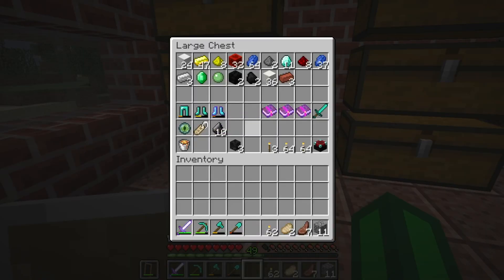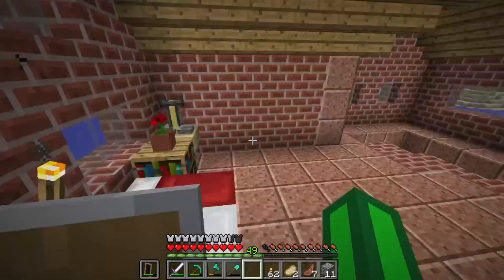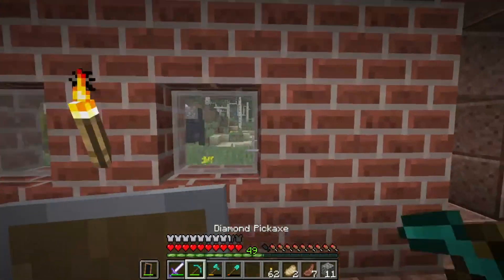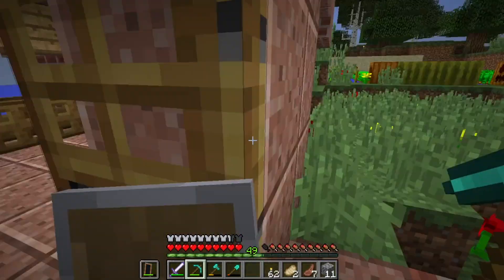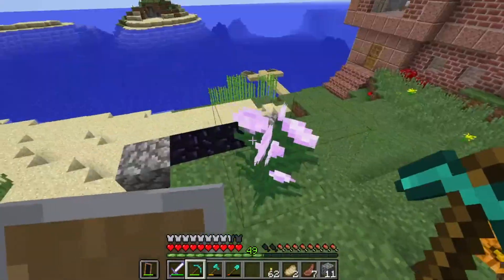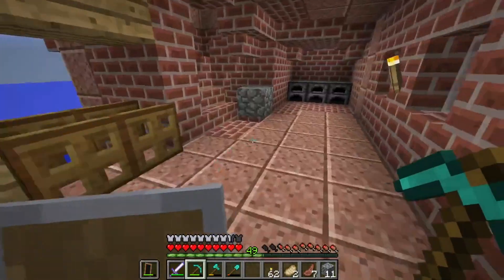We have one eye of ender. I craft it with blaze powder and an ender pearl. I'm thinking I can just mine another portal, make an end chest, so we have another 27 inventory slots for storage.